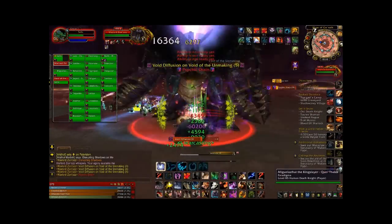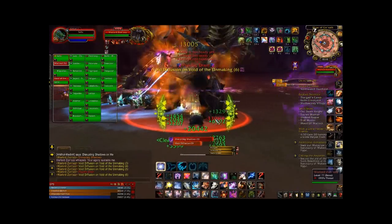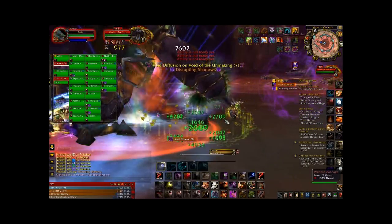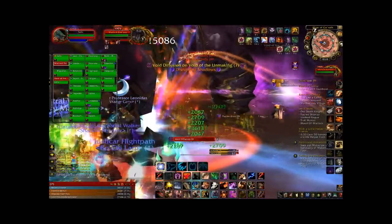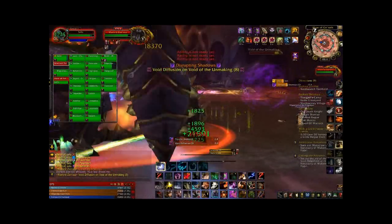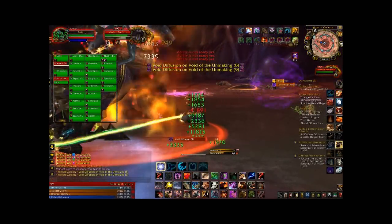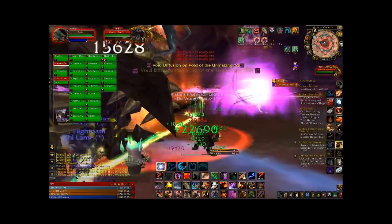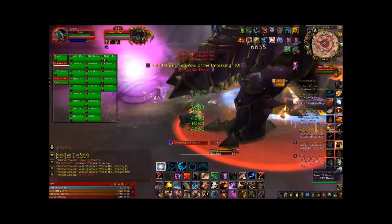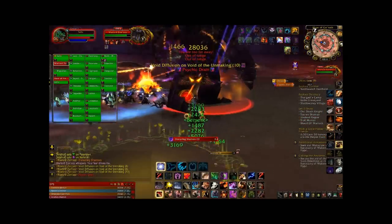What can happen in LFR is the secondary tank just runs around and literally just keeps hitting the Void of the Unmaking until it gets to ten stacks. Once it gets to ten stacks, the main boss will take it back in. As you can see here, I'm pretty much doing absolutely nothing — the main boss doesn't do anything special. He does some stuff like Drain, Void of the Fusion, random things, but none of them require special action. As a tank I'm literally just sitting here doing as much damage to the boss as possible.